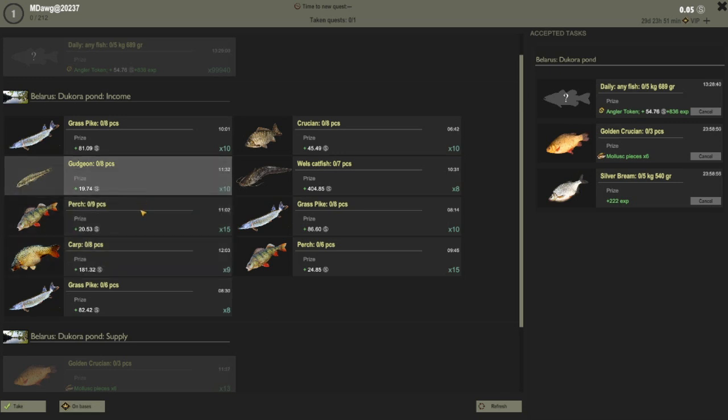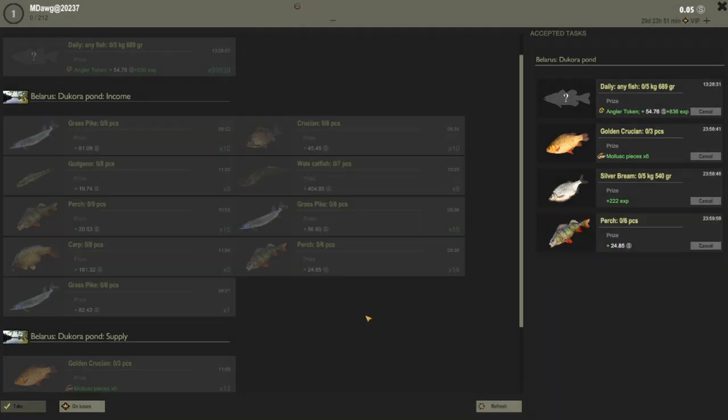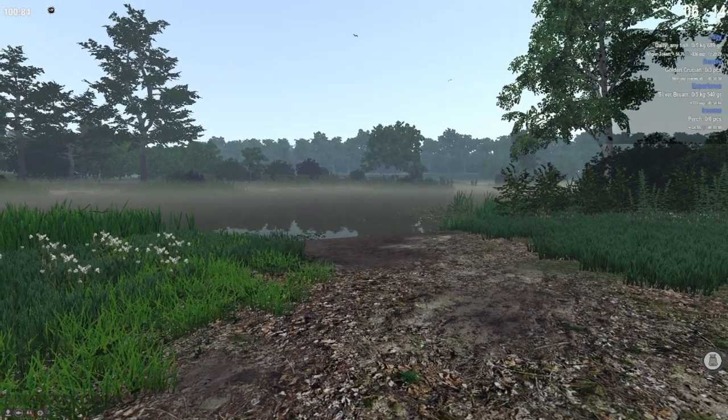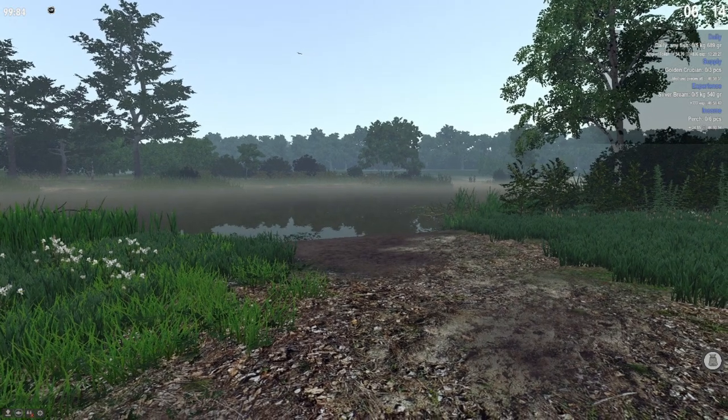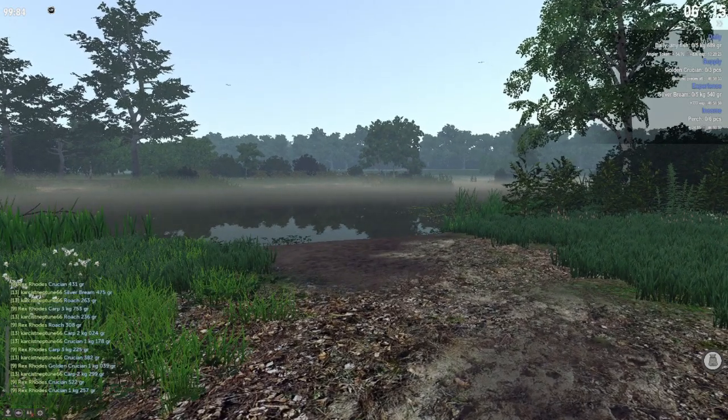We'll catch a lot of gudgeon as well. Let's just do perch — that's nine for 20. This is six for 24, let's just take that and we'll watch it because I think that one's going to reset. Oh no, we have a lot of time to do it. Okay, so we could have taken any of them, we probably could have taken the carp one.